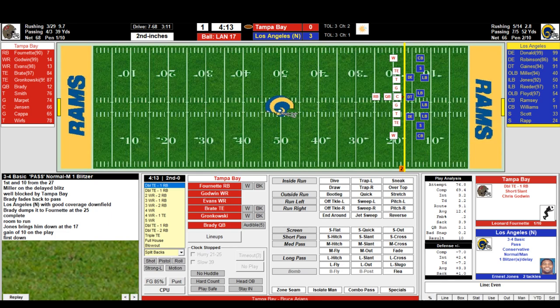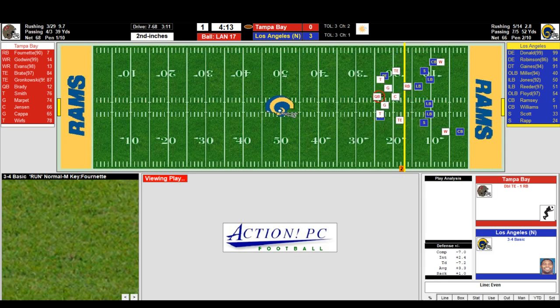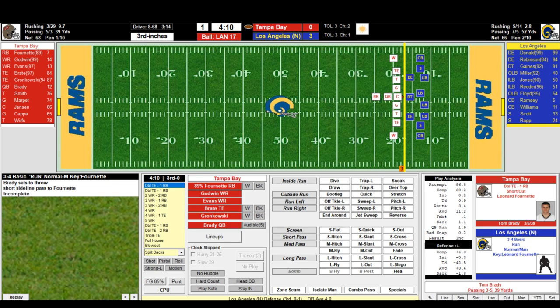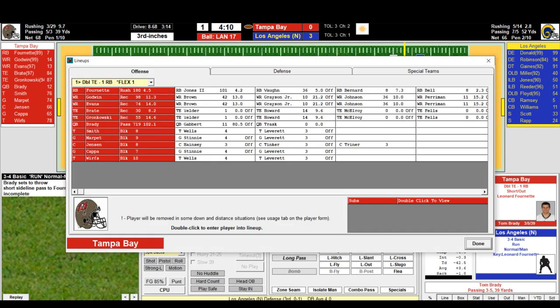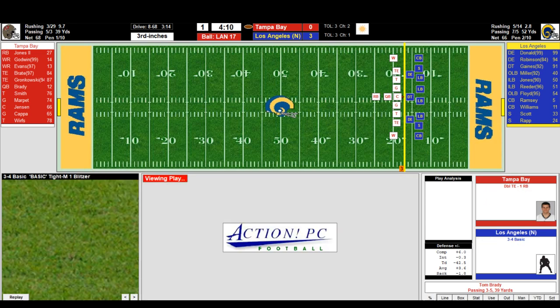I'm surprised the stadium is listed as open with wind given all the stuff on the roof and that massive scoreboard. Second down, short out to Fournette — Brady can't find anybody. Third down and inches, Brady three for five for 39 yards, Fournette is tired. We bring in Jones. Brady gives on a dive play — first down, maybe? We won't challenge. First and ten with 4:05 to go.